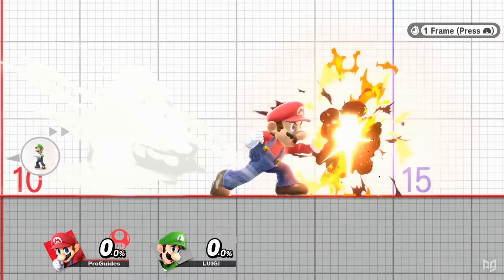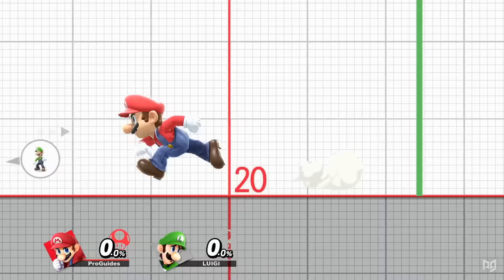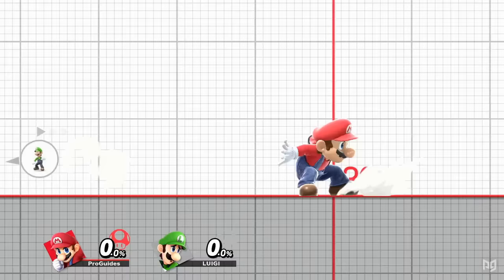For an instant dash attack, hit the C-stick forward immediately after starting your dash with the left stick. Once you transition from an initial dash to a full run, you can no longer turn around instantly, but you can gain access to some new options. You can perform any grounded option out of run by either releasing the left stick or pressing down right before the next action. Doing this with no action will also let you start running in the other direction without going into the skid animation.